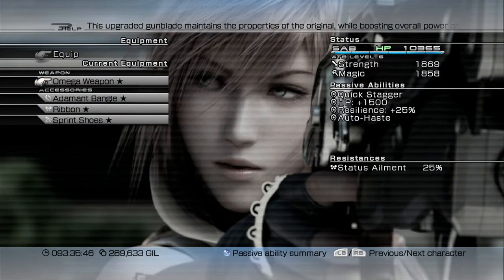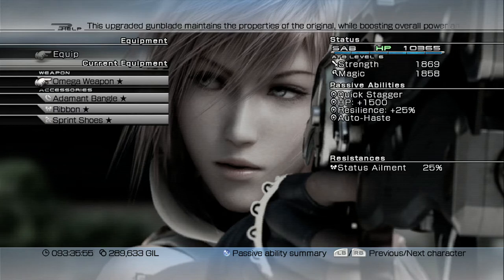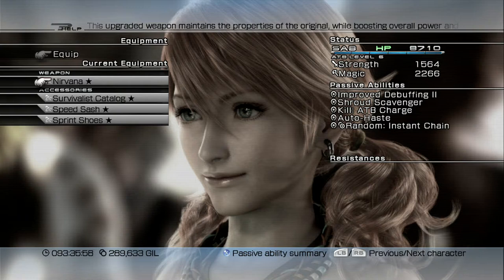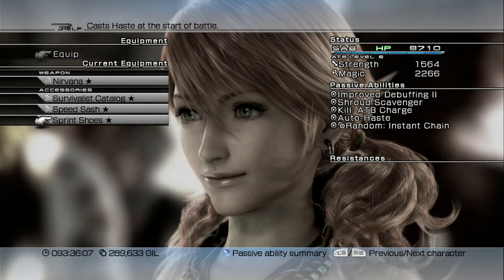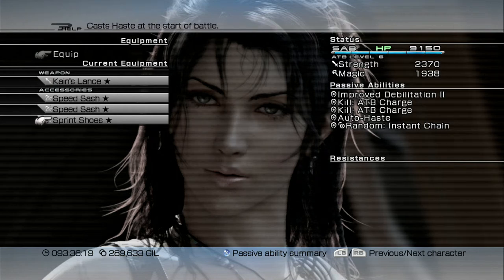Now let's talk about equipment. For Lightning we have the Omega Weapon, Adamant Bangle, Ribbon, and Sprint Shoes — everything's fully upgraded. For Vanille we have the Nirvana, her ultimate weapon, Survivalist Catalog, Speed Sash, and Sprint Shoes — also fully upgraded. For Fang we have the Canes Lance ultimate weapon, two Speed Sashes, and Sprint Shoes — again everything's fully upgraded.